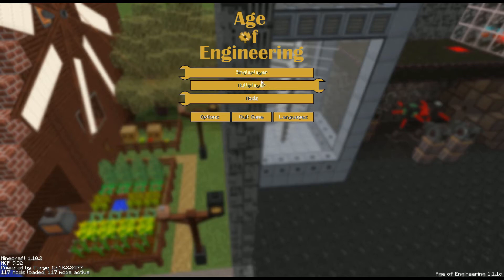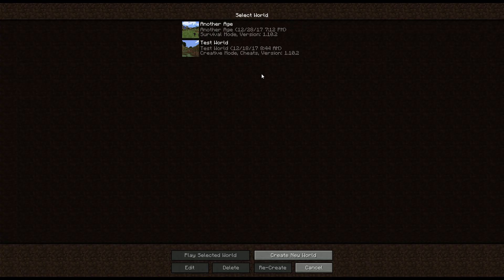Greetings, I'm Jonathan Spirit. I'm probably not good at building bridges, and welcome to Age of Engineering Super Shorts.